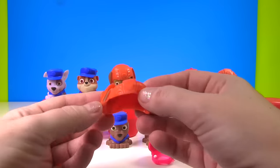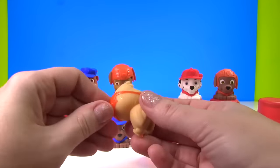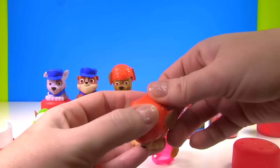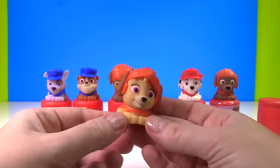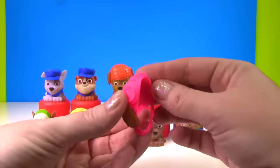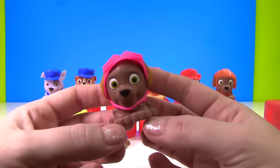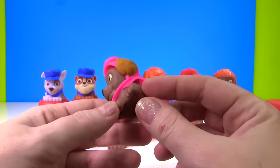Let's first go ahead and put Zuma's little helmet and vest on Skye. Skye's looking good in orange! Let's go ahead and put Zuma's little helmet on her. Look at Skye — now she's a water pup! Looking pretty cute! And now Zuma gets ears again. Now that is super duper cute on Zuma — he looks good in pink! And it's all one piece. Now Zuma has Skye ears!